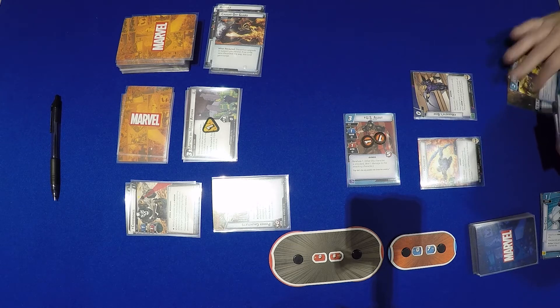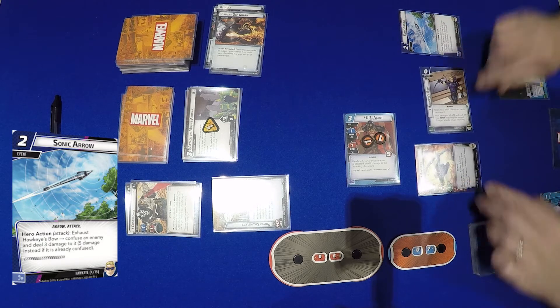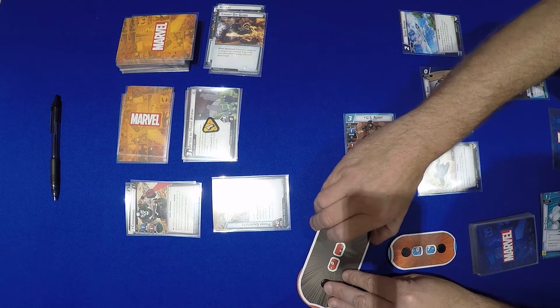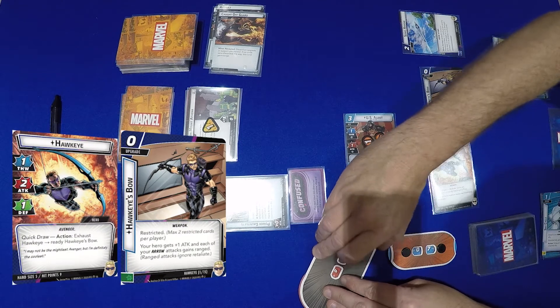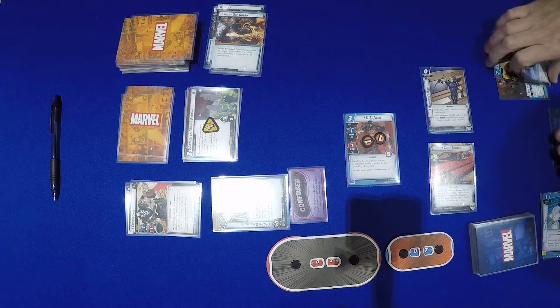We use Power of Leadership and Lead from the Front to pay for Sonic Arrow. Sonic Arrow exhausts Hawkeye's Bow, confuses an enemy, and deals 3 damage, putting Crossbones down to 5. He is now confused. I then attack with Hawkeye for 3, putting him down to 2, and then flip over to alter-ego.